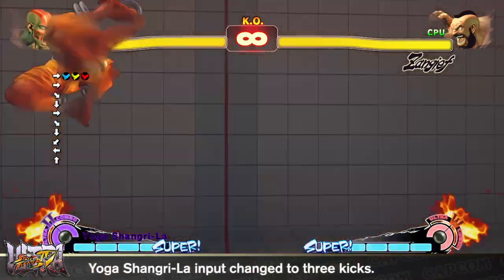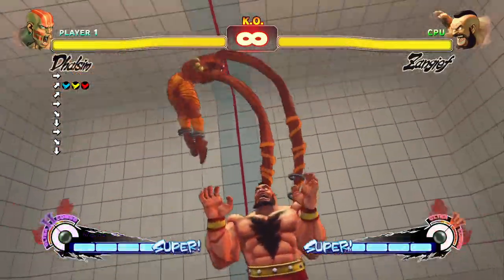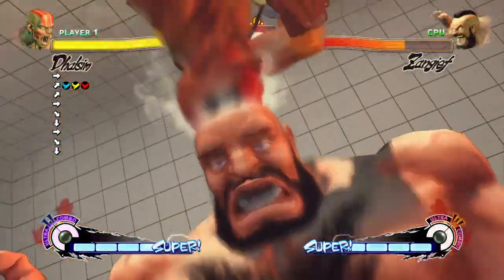With the introduction of Ultra Combo Double, Yoga Catastrophe had a chance of coming out when players were trying to go for an extremely low Yoga Shangri-Long. To fix this, Yoga Shangri-Long is now done with kicks.